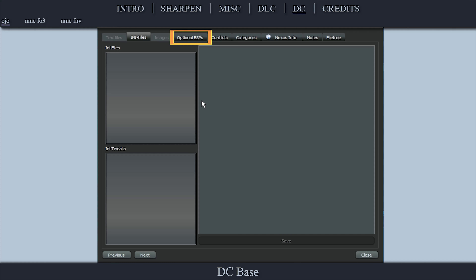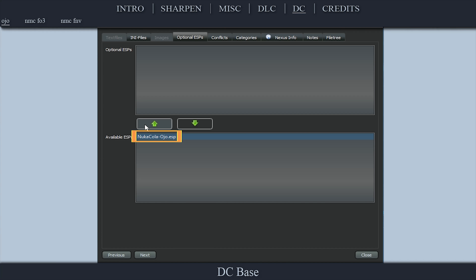Double-click the mod. Open the Optional ESPs tab. Highlight the Nuka-Cola ESP. Select the up arrow. Select Close.